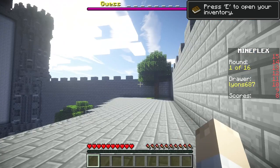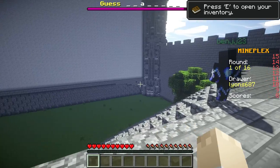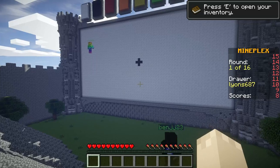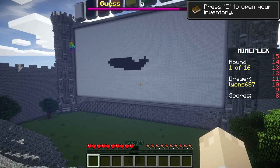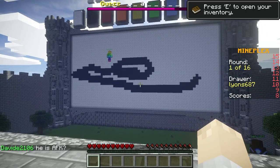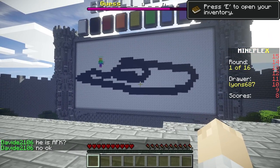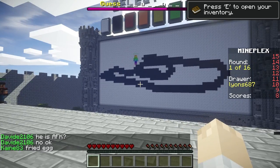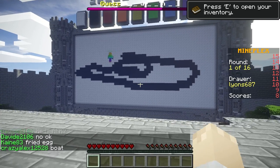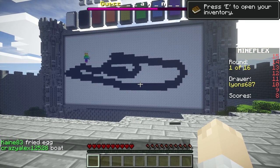I love the title "Draw My Thing." Everyone has to have their render distance far enough to see his thing that he's drawing. This drawing interface is kind of neat. So is that an egg? A fried egg? No idea. How do you guess — you just type it in chat? I have no idea what this is supposed to be.